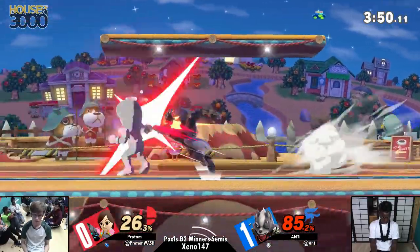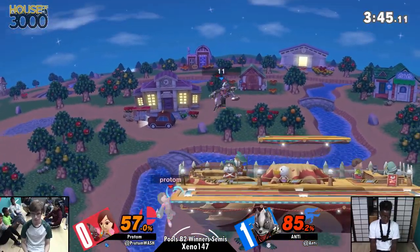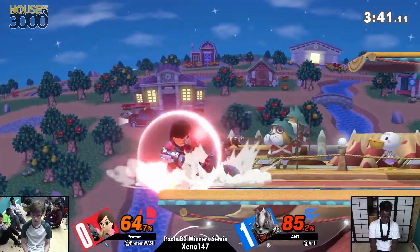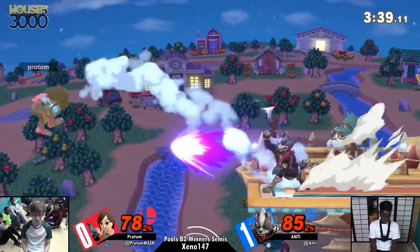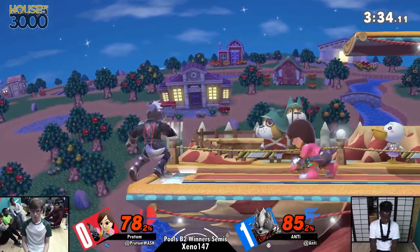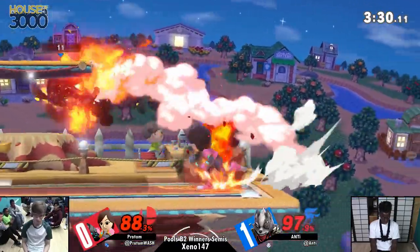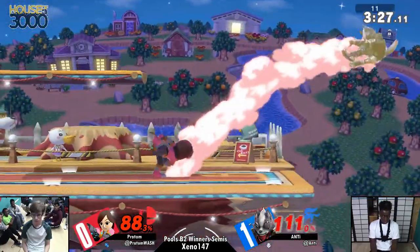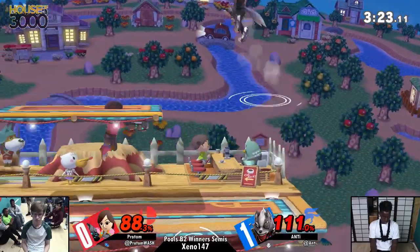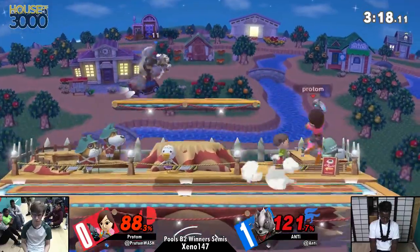They were both at zero and then Proton got a good lead — two neutral wins and it was basically 70%. Anti making it back here. Big ledge trap — that down smash is insane at the ledge. Does a very solid tomahawk right there. I like that blaster. He almost killed him — his life flashed before his eyes! Now Anti's been doing a really good job with the follow-up. That was scary. Get him off the stage — door pillar. Pillar, missed the pillar a bit.